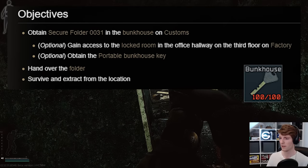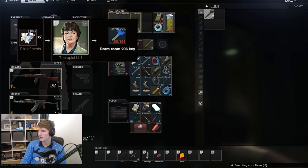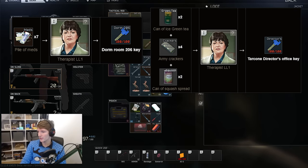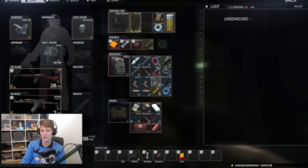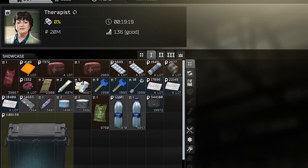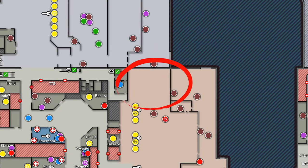Doing jacket runs is the best way to get keys in general, but I find it a bit tedious and it's subject to a lot of random chance. Two alternatives to bear in mind: seven pile of meds for a 206 key from Therapist 1, and the food barter for the Director's Office Key. Pile of meds are found fairly frequently in many loot containers, and the food barter — while looking like quite a few parts at first glance — bears remembering that the army crackers can be bought directly from Therapist at level 1, so it's nowhere near as bad as it looks. Two cans of ice green tea and two squash spread are fairly readily found in the isles of Goshan.